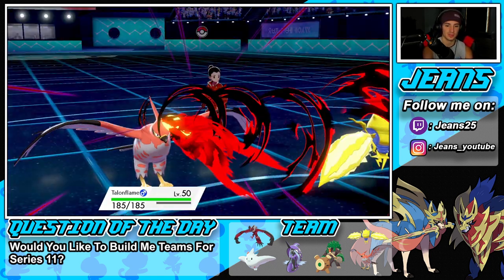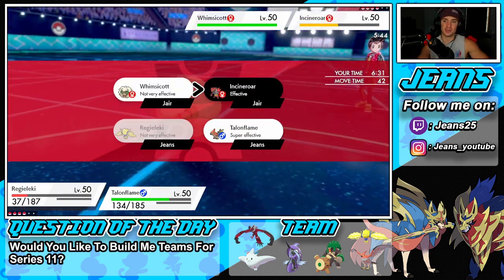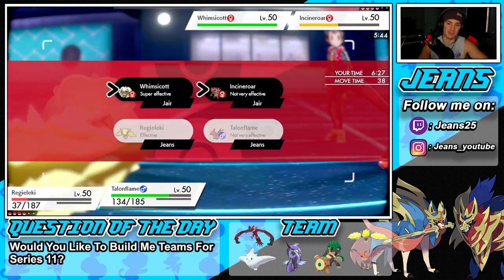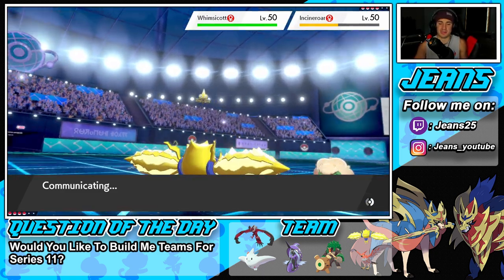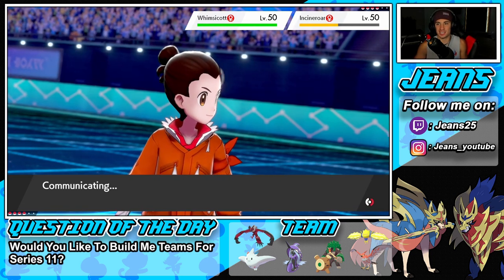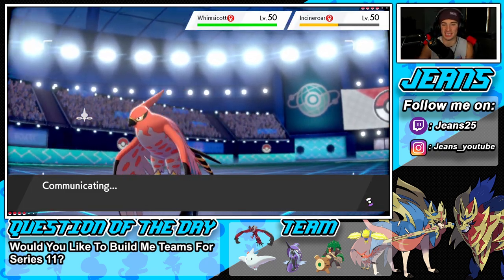Throat Chop comes through here — okay, that's going on. We full switch out — this might actually pick up a KO. We drop a nice Heat Wave. He was thinking I was going to Protect, but nope — we set up that Reflect to help eat up some damage. Let's roll out! Big mistake by him, big beautiful mistake. Awesome play by us.